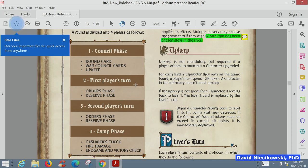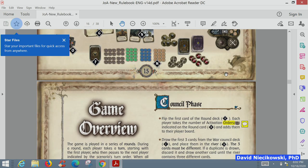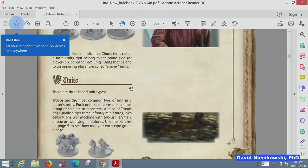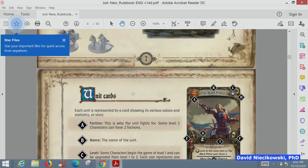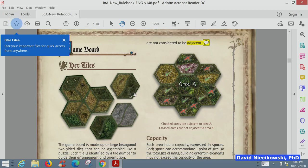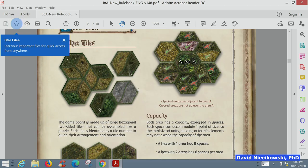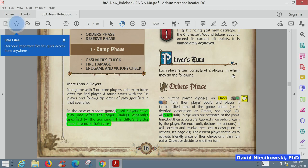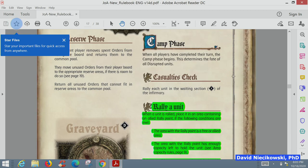Another issue is that all key concepts are not explained in context. When you look at pages 7 through 12, the components section goes over all these components, and you don't even know why as you're reading it — what does it have to do with the game? You basically read this the first time and think 'maybe I'll get it later,' and then read it again a second or third time, which isn't very efficient.